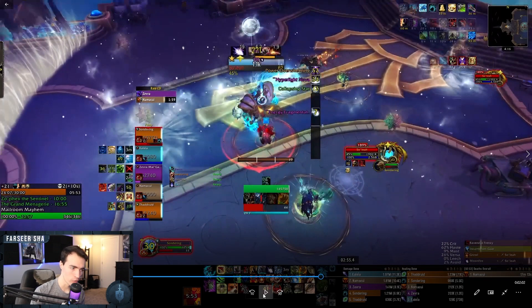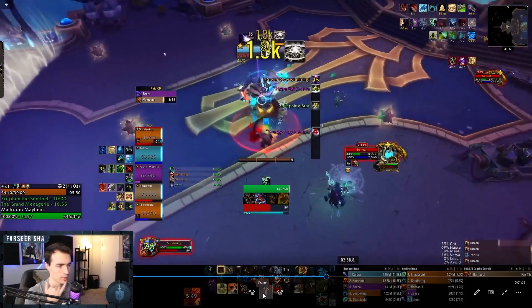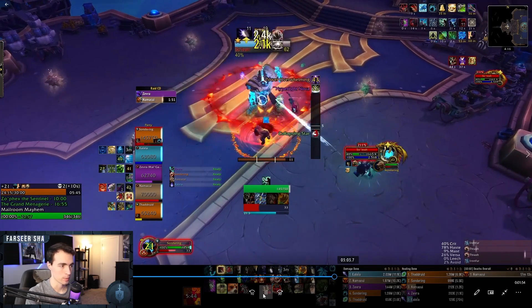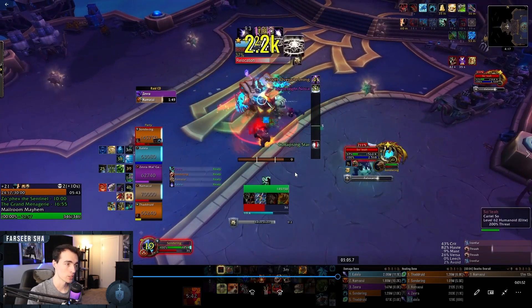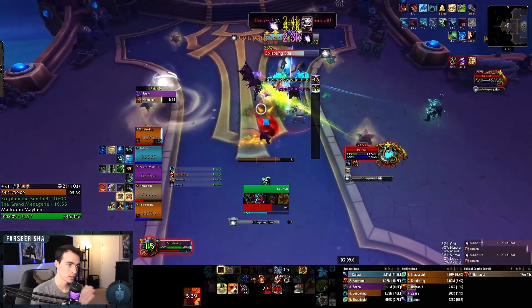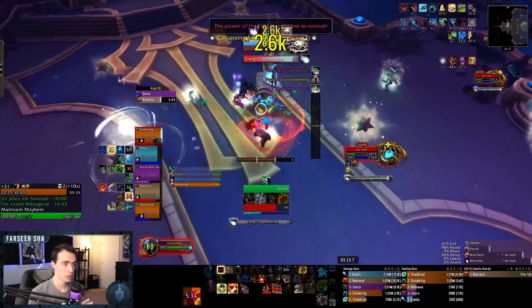Coming out of the second Hyperlight Jolt sequence it's going to be Nova right away, followed by an energy fragmentation — which just means you need to make sure you're dodging them — and a collapsing star at the same exact time. With the collapsing star you have to be careful because you don't want to get knocked back into the spikes that are coming out. If you can, try to pop one immediately so you don't have to deal with the knockback during the fragmentation.